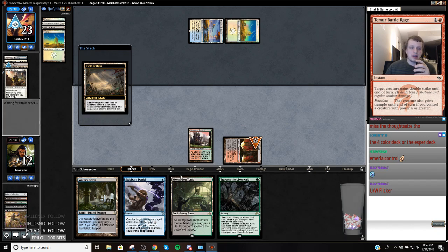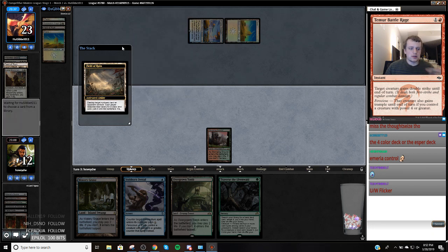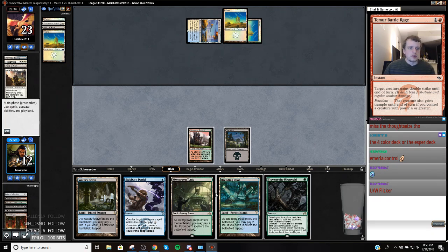Only Traverse was an instant — I could have played Tarmogoyf. Stubborn denial — what do I want to get? Not Forest. Tarmogoyf is a 5/6, doesn't race the Restoration Angel very well. So I think I'm just going to shock in a Watery Grave, traverse for a Death Shadow, and play a Death Shadow.